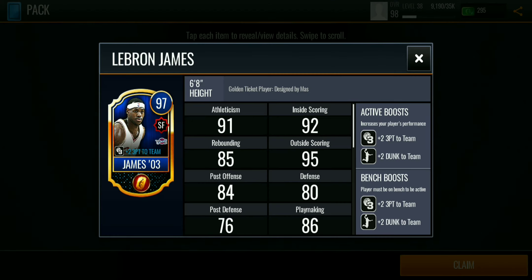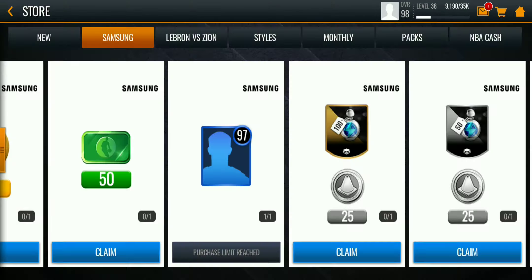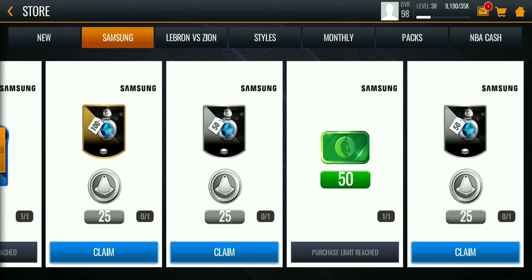We got a 97 overall LeBron James and this card is looking pretty good — it gives three points to three-pointers to the team and two plus dunks. Nice, yes!